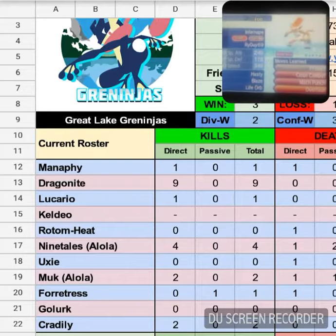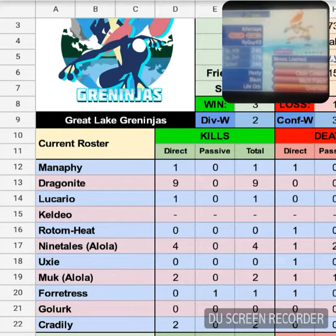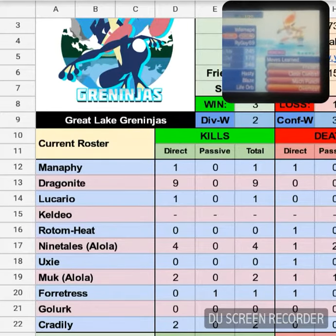My opponent's team is right in front of you. His team is as follows: Manaphy, Dragonite, Lucario, Keldeo, Rotom-Heat, Mantine, Uxie, Muk, Alolan Ninetales, Fortress, Golurk, and Credily.